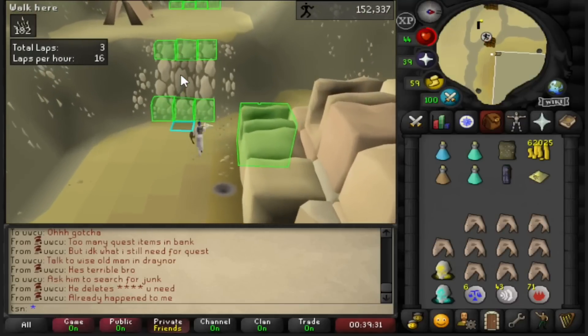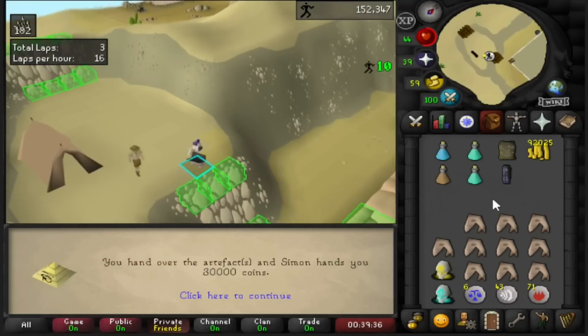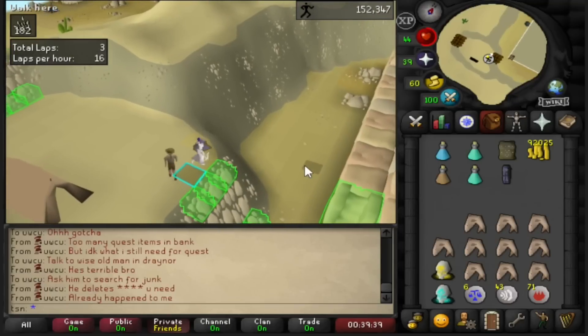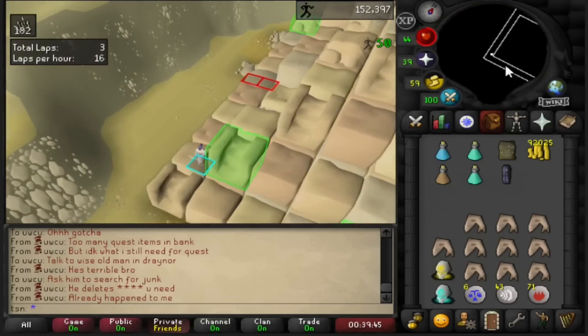Moment of truth, guys — did I really get 30k for that pyramid top? Oh my God, you get 30k — it's over! 30k per top, dude, that is so much pure cash.